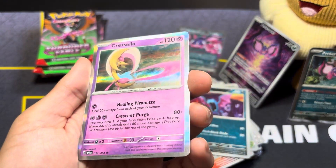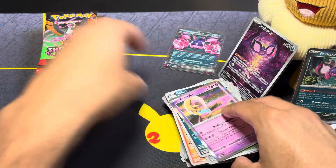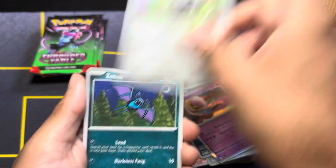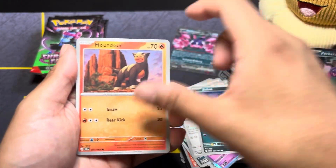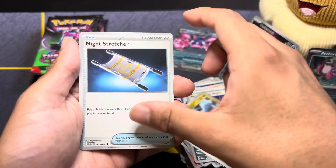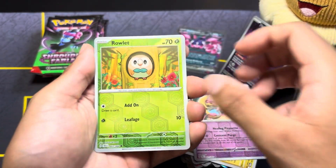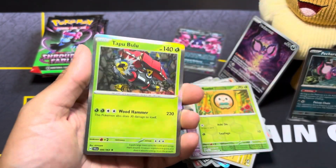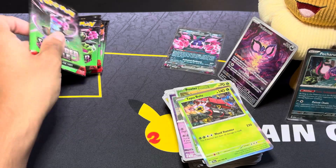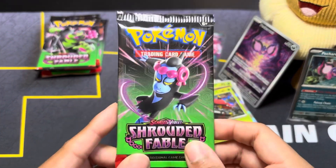I really like the holo spot here — hopefully we pull the illustration rare for that card. Moving on: Zubat, Houndour, Academy at Night, Qram, Stretcher, Stretcher, River Sorcerous, Cresselia, River Sorcerous, Rattlin, and another Tapu Bulu. We have not pulled anything notable so far — the pull rates for this set are rough.